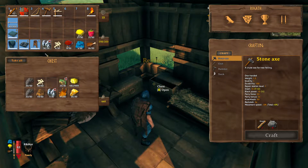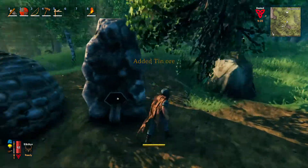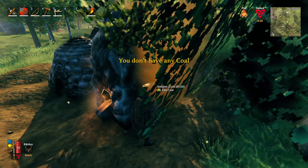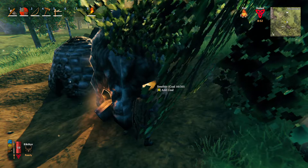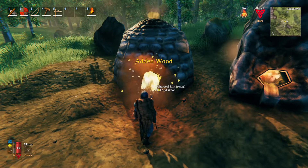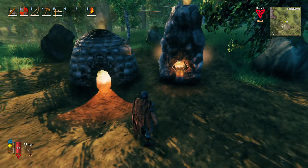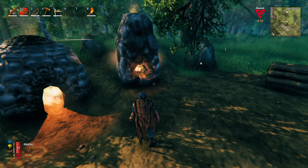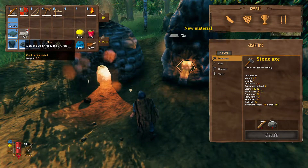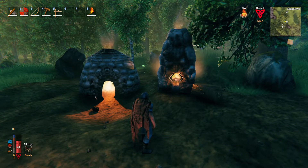All right. We can finally do something with all this stuff. Add a tin. Okay, I need the coal. All right, let's get this going. Man, we are cooking. Literally. Nice. We have tin. Progress, baby. That's what we need.